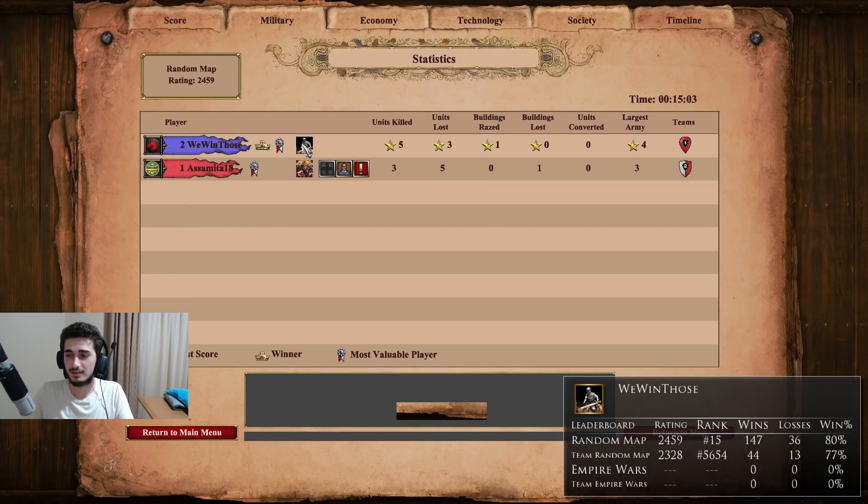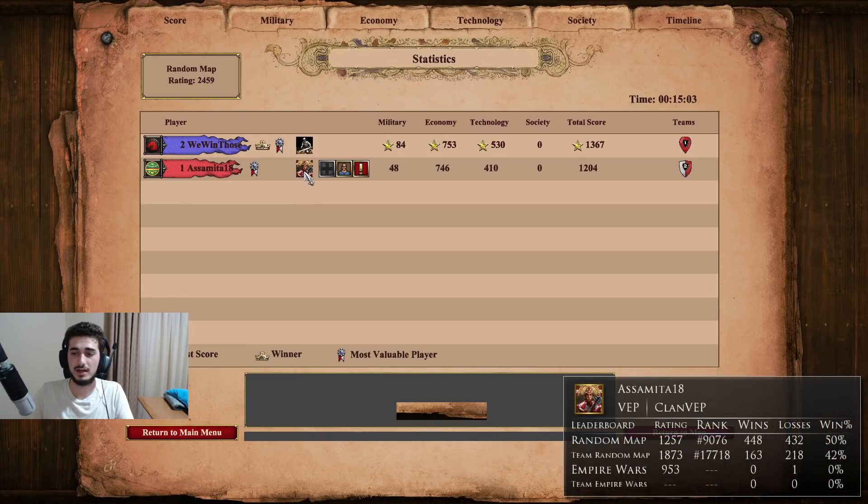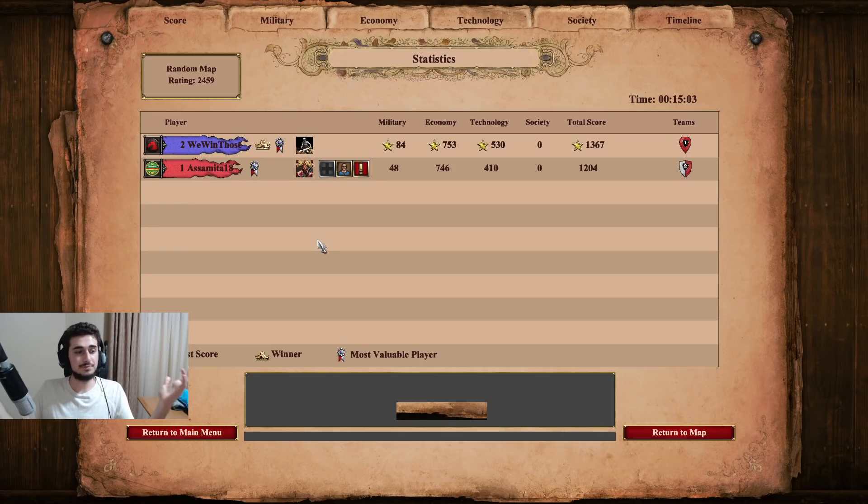Fast feudal from him - make sure we're fully walled because that's the most dangerous thing. If you're fully walled, a Drush fast castle is very safe most of the time. He's playing well and not letting me get any freebies, but still idling his economy a lot.